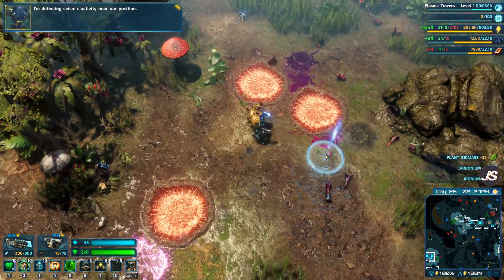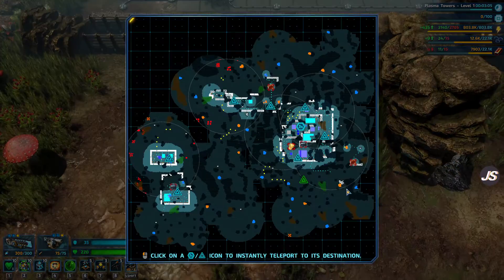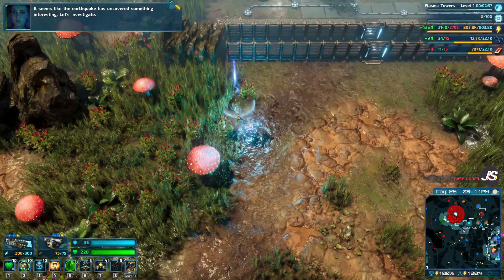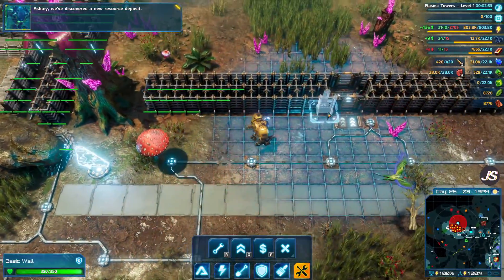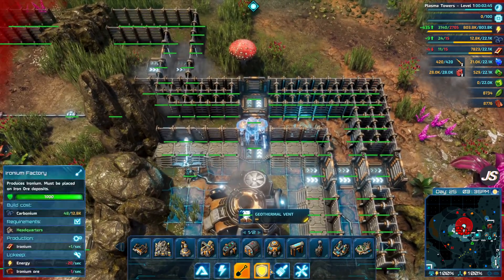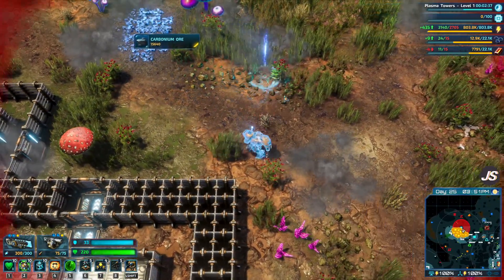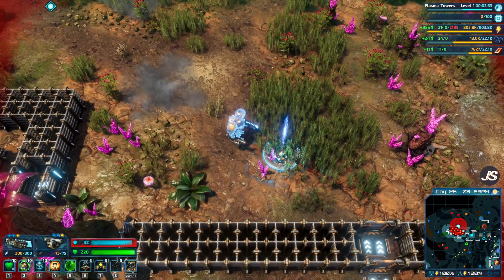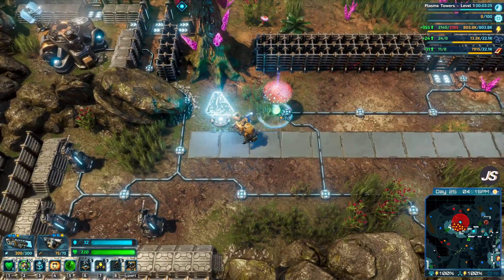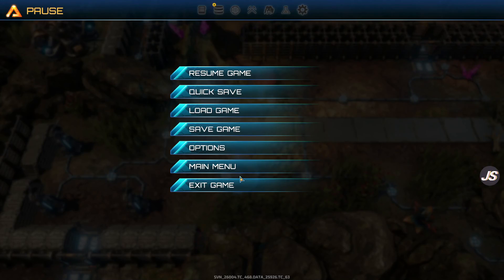I'm detecting seismic activity near our position — thank you Mr. Riggs. So there's going to be an earthquake. We'll deal with that in between episodes because I have to go rebuild a couple things. It seems like the earthquake has uncovered something interesting — let's investigate. Ashley, we've discovered a new resource deposit. So we got some cool new gear, fended off a couple waves, and upgraded the headquarters. Next episode we are going to go set up our uranium outpost so we can get into nuclear energy. Hope everyone has a great day — I'll see you soon!